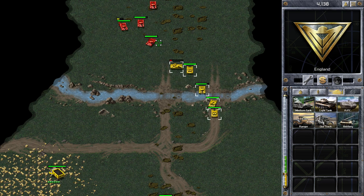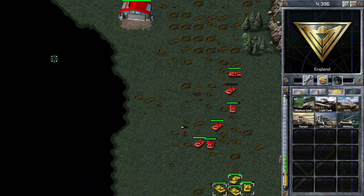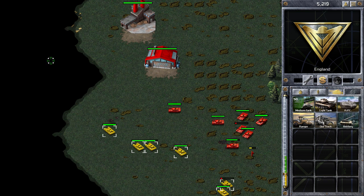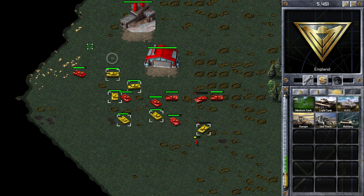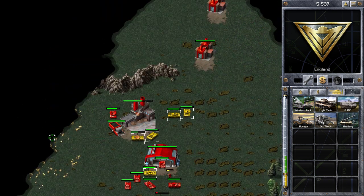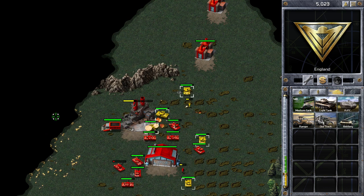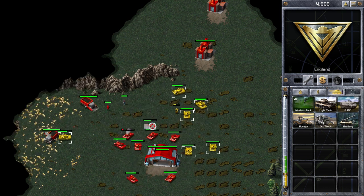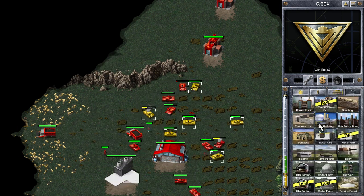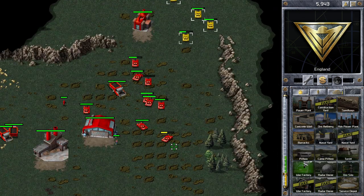I'm grouping my tanks back up because I was a bit outnumbered. As soon as I bring my tanks up, Brown Puddle moves back. Since he's moved to the right, I'm going up to the left where I know some of his ore trucks are. He's chasing me now, so I'm going to go for that ore refinery again, applying constant pressure and continually trying to disrupt his economy.